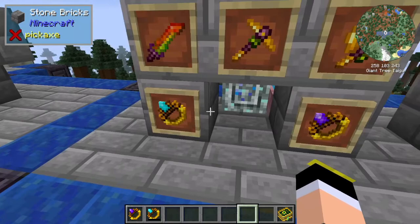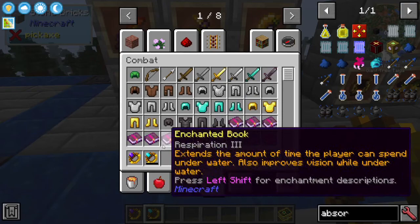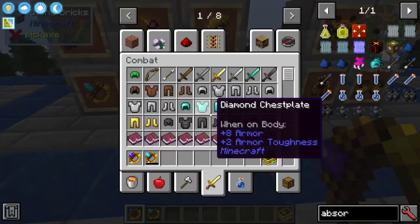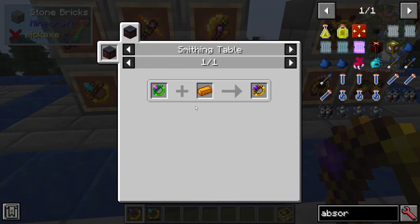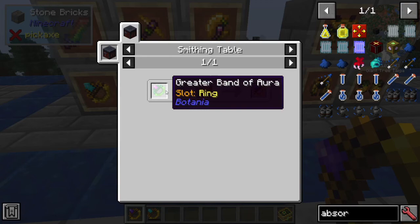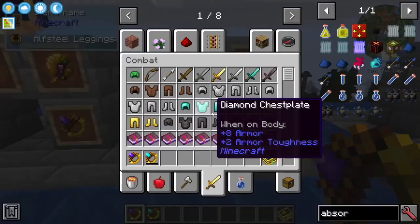You also have the Greatest Band of Mana and the Greatest Band of Aura. The Greatest Band of Mana holds more mana than the Greater Band of Mana, and the Greatest Band of Aura produces more mana than the Greater Band of Aura. They are upgrades — you just need a crafting table, and you combine the Greater Band of Aura with a Half Steel Ingot.